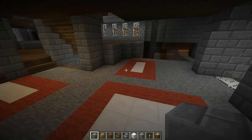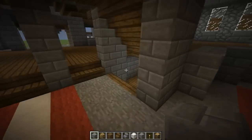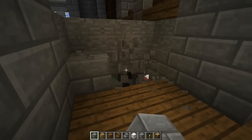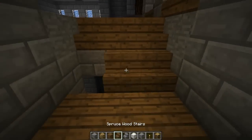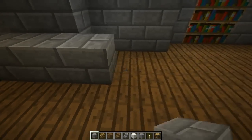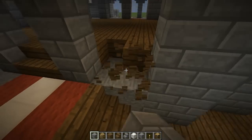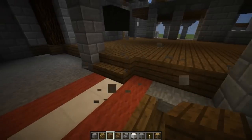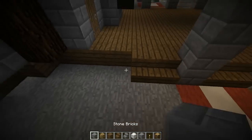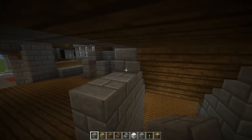All right guys, we already screwed up something — not terribly bad, but it's kind of big. This stairway right here that goes up — we need to move it back. It should be 10 blocks from the stair right here to the wall right there: 1, 2, 3, 4, 5, 6, 7, 8, 9, 10. Cool. My bad. And we can take these off. These are going to go right there. Back our column. Then our other two stairs and our column.